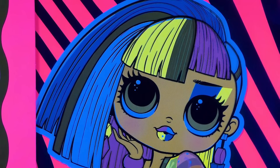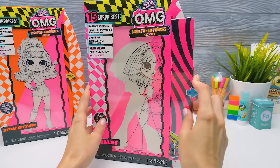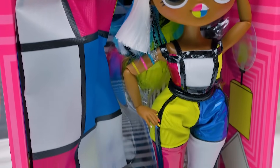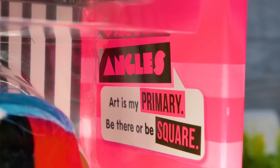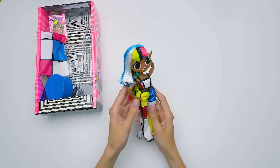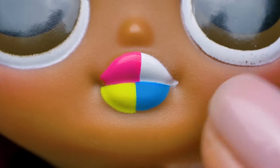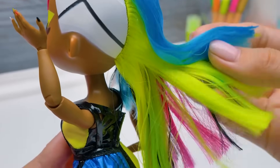Her look is in the style of Pete Mondrian. His paintings inspired fashion designers from all over the world to create bright clothes like these. Extravagant Angles comes with a portrait, a garment case in Mondrian style, and a box. The shoes are already on her. Angles says that art is her primary — be there or be square. Check out the details — they're flashy and bright. Very stylish. I'm sure fashion lovers know that bright lines in makeup are trending this year. Angles is not afraid of standing out, that's why she's got this extraordinary hairstyle.